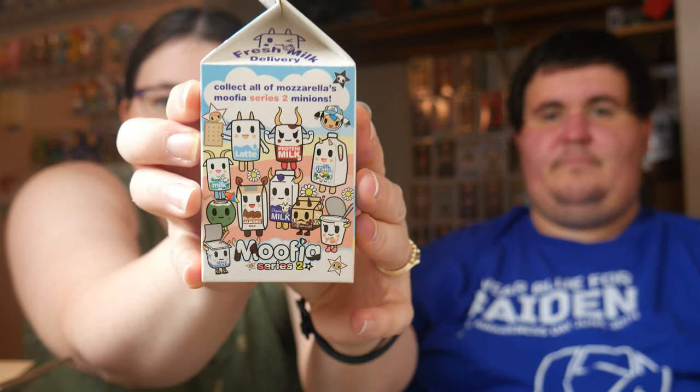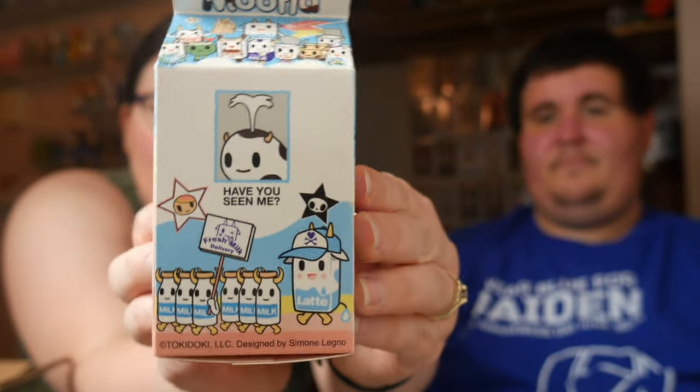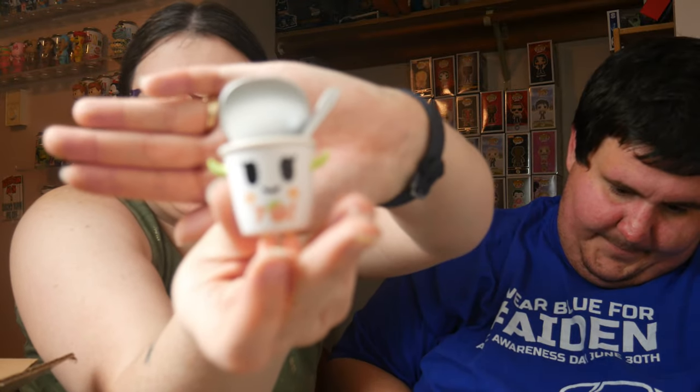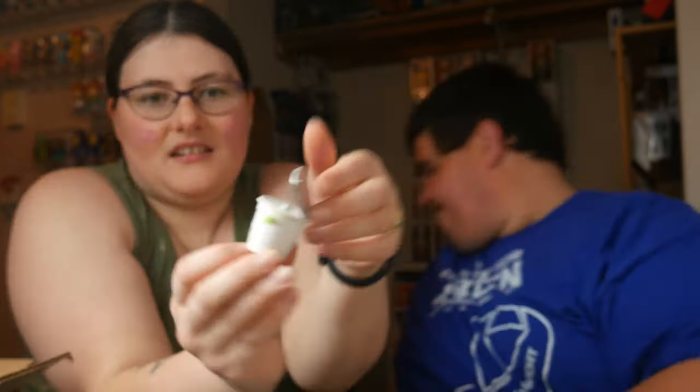I got Mufia — it's a Tokidoki. It's the Mufia. There's a bunch of cows on it. This is actually adorable. It's like a farm — it's like a little milk carton. There's protein milk, latte milk, almond milk, coconut milk, organic milk, cafe au lait, Greek yogurt, regular yogurt, peach yogurt. I don't know if there are any chasers in this set.